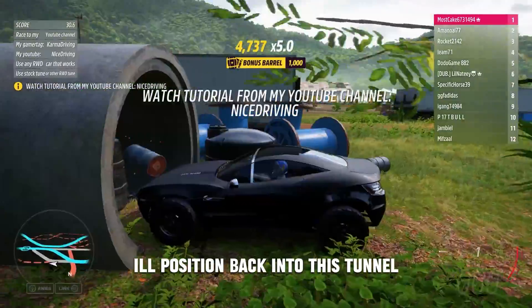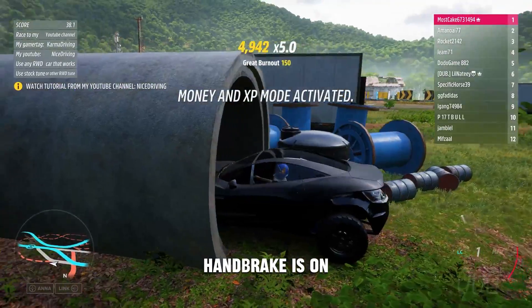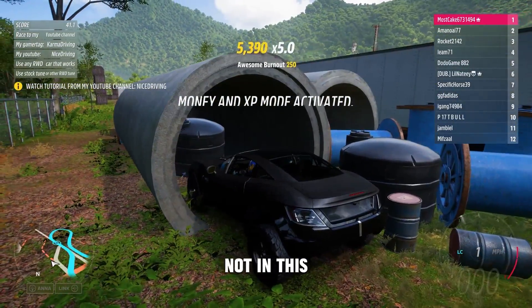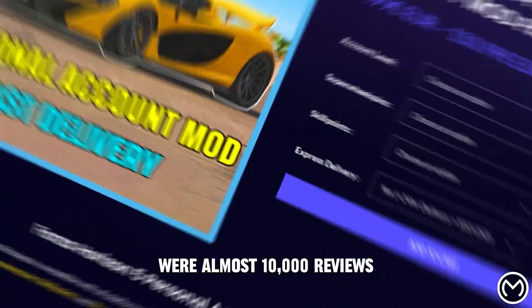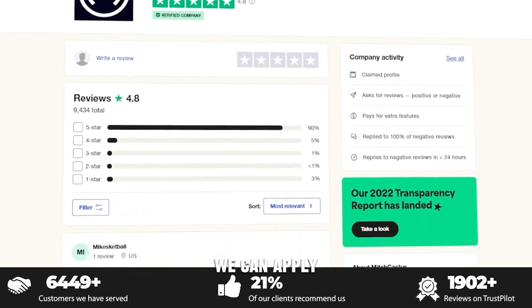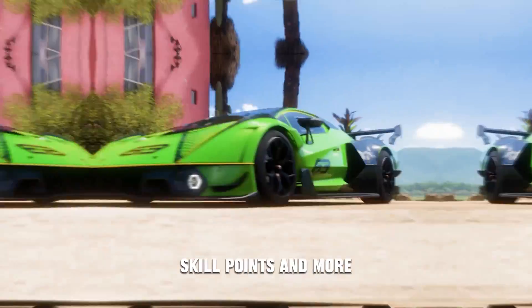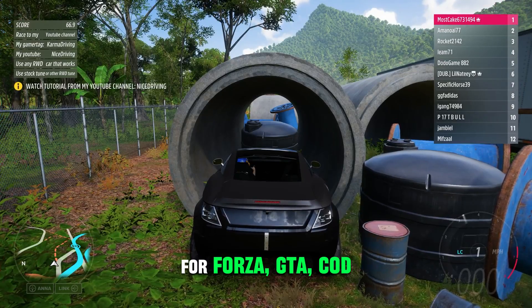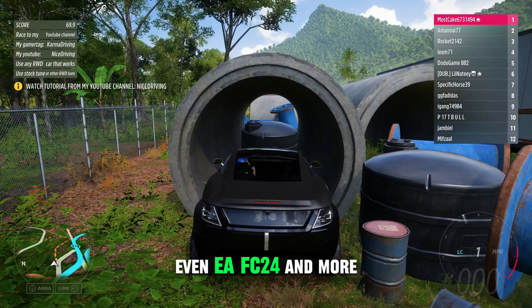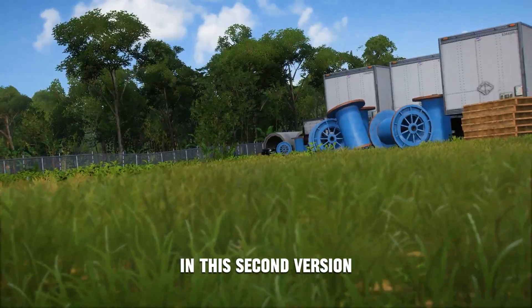You can see I'll position back into this tunnel, get my front wheels up and rinse and repeat — handbrake on, accelerating on. MitchCats.com has almost 10,000 reviews on their official Trustpilot page. They can apply mods or existing credits to your account, mod your full account with rare cars, skill points and more. They're the biggest and most reputable, fully safe for Forza, GTA, Call of Duty, EAFC 24 and more. Check it out at MitchCats.com.